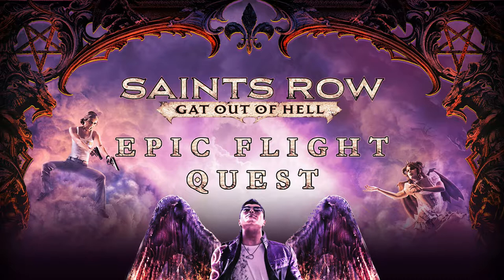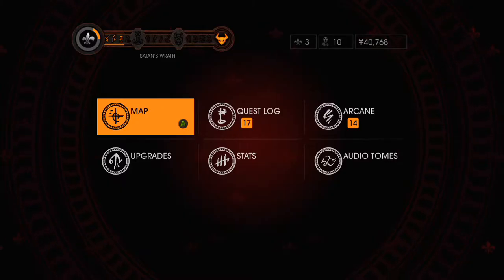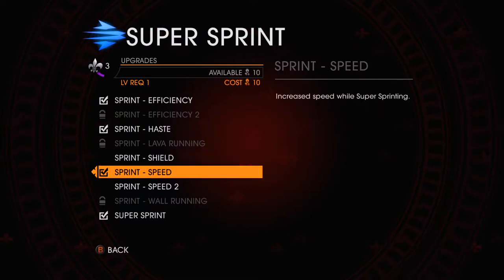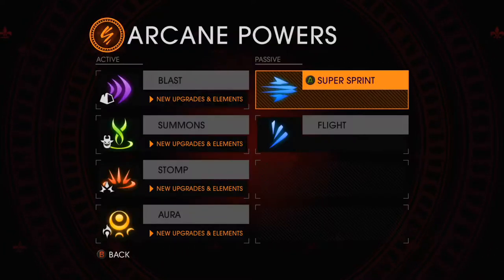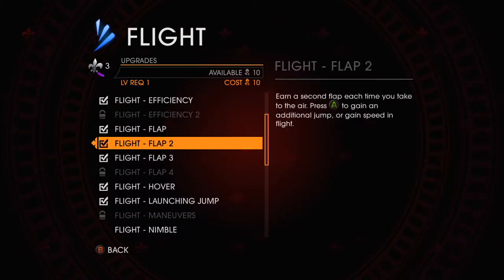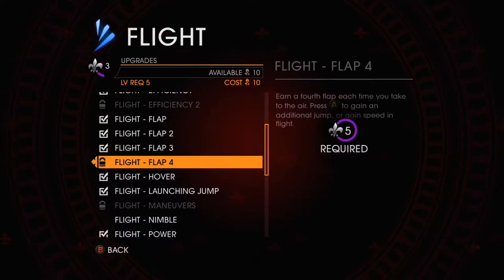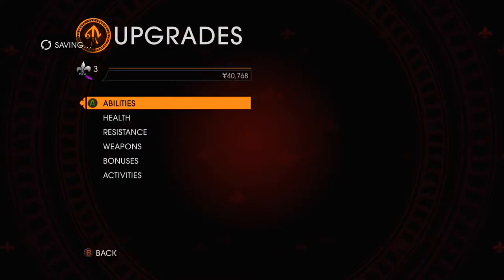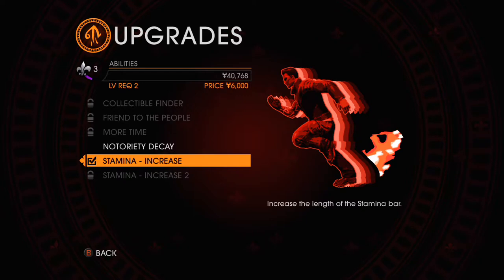I had more than enough upgrades after doing like the first little set of missions. But speaking of upgrades, what upgrades do you need? In terms of arcane ones, the sprint ones aren't overly important, but at least get the haste one to give yourself a better running start. For flight, you need to get efficiency and the flap upgrades — you can probably get away with just two. Get launching jump to give yourself a better start and power to make the flaps actually useful. And in terms of normal upgrades, the only one you really need is the stamina increase, because flight is affected by your stamina — and the more stamina, the better.